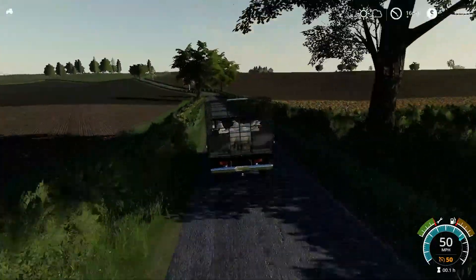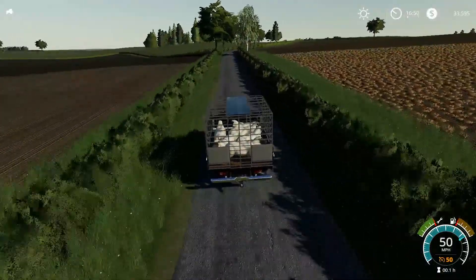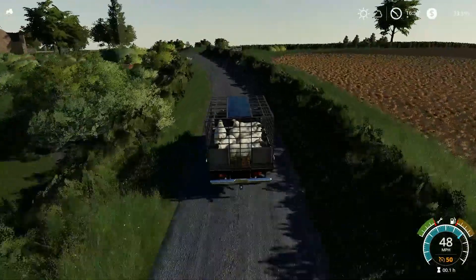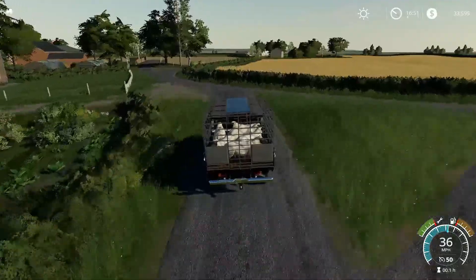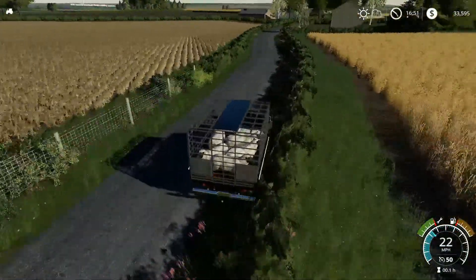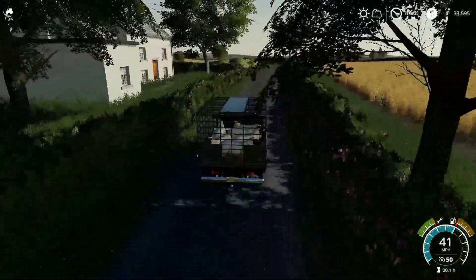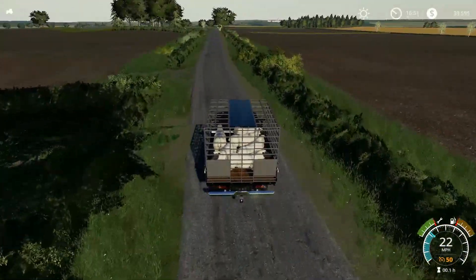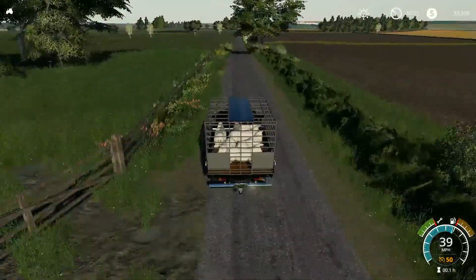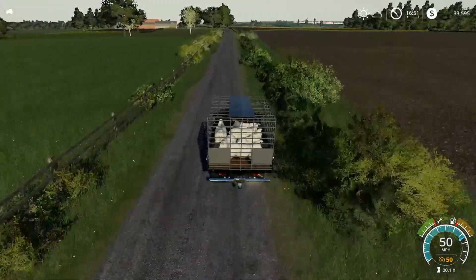I'm thinking maybe 20 pigs as a good starting point. I'm going to buy their food - that's the easiest way. I'm not a big fan of doing potatoes and all that, and we don't have the fields for it anyway. The map did get updated with collisions for hedges. Right now I have that off because I was mowing earlier, but I'll probably turn that back on. I want to use the land the way it was meant to be used.